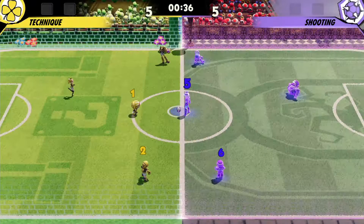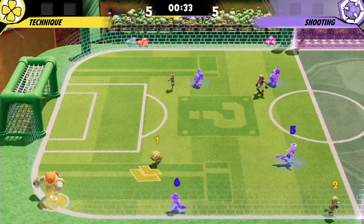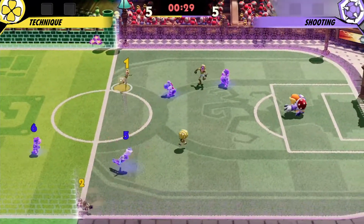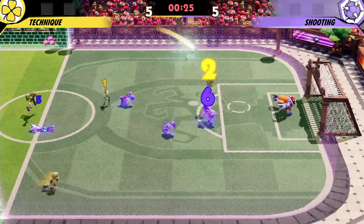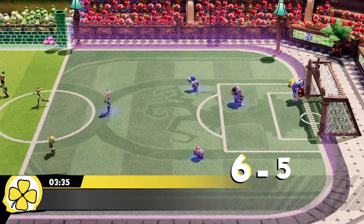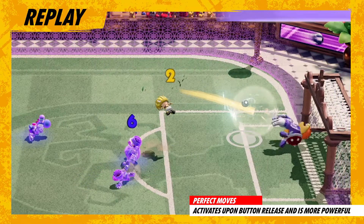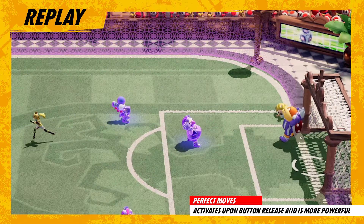Purple's lost their lead. A powerful perfect shot — close, but it went right to the goalie. 30 seconds left on the clock. Perfect free pass through defense — Toad's going for it and gets the rebound in. Yellow now leads thanks to a perfect pass and shot. Outstanding goal, really taking advantage of that boosted technique attribute.